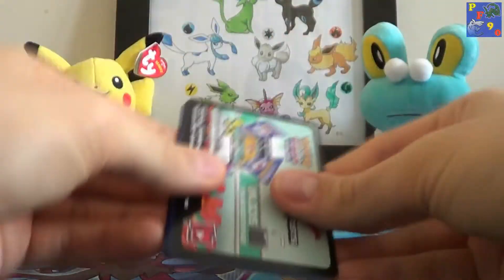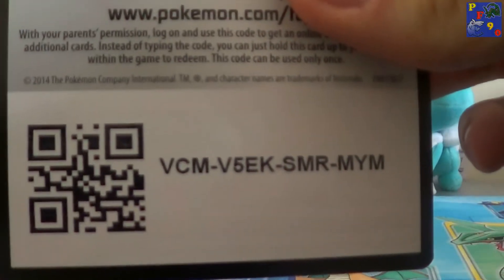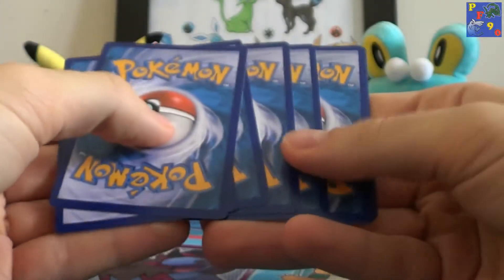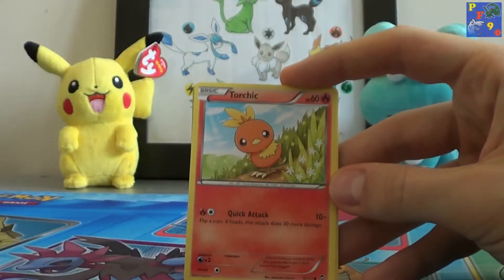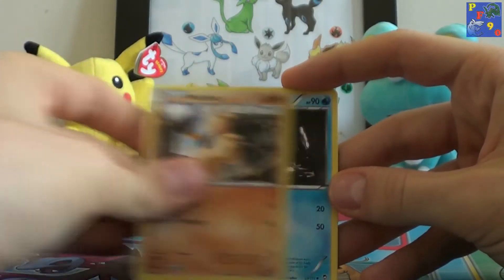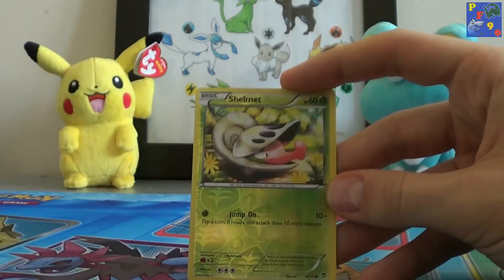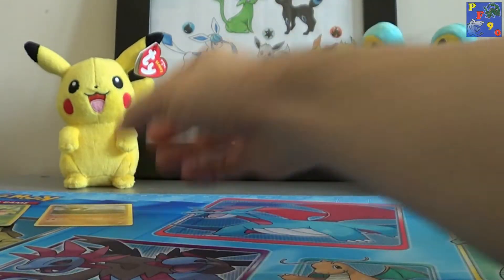Let's see what we get. There's the code card. We have a Clefairy, Torchic, Panjam, Machop, Makuhita, Amora, Super Scoopup, Vigoroth, a Shelmet Reverse and a Tyrantrum regular rare.